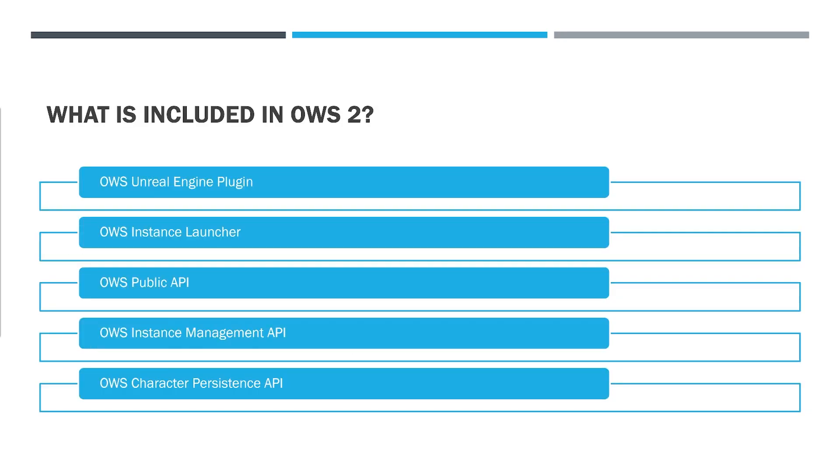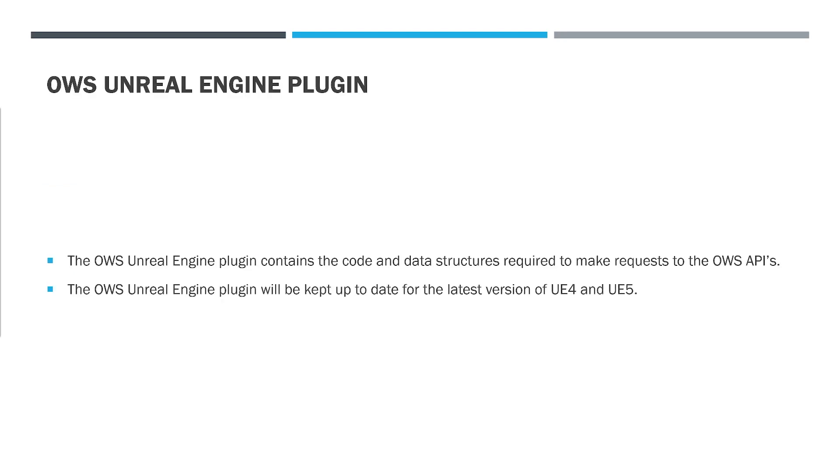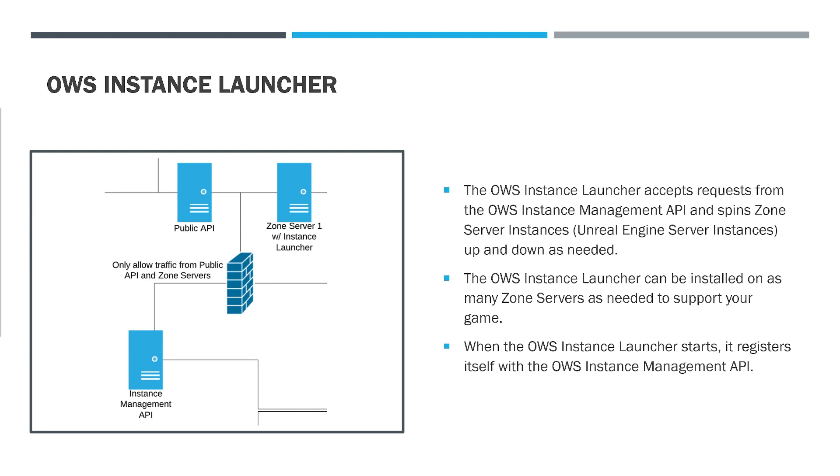What is included in OWS2? OWS2 includes the OWS Unreal Engine plugin, the OWS Instance Launcher, the OWS Public API, the OWS Instance Management API, and the OWS Character Persistence API. More APIs will be added in the future. The OWS Unreal Engine plugin contains the code and data structures required to make requests to the OWS APIs, and will be kept up to date for the latest versions of Unreal Engine 4 and Unreal Engine 5. The OWS Instance Launcher accepts requests from the OWS Instance Management API and spins zone server instances up and down as needed, and can be installed on as many zone servers as needed to support your game.